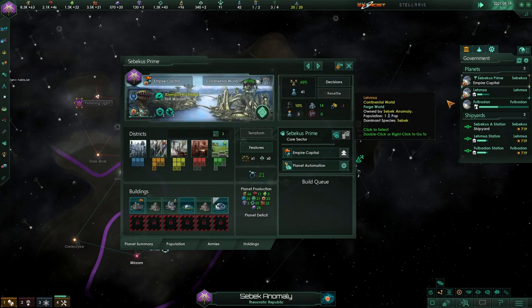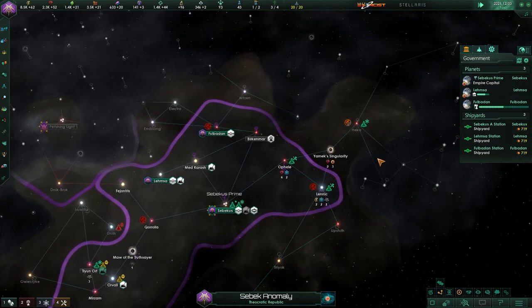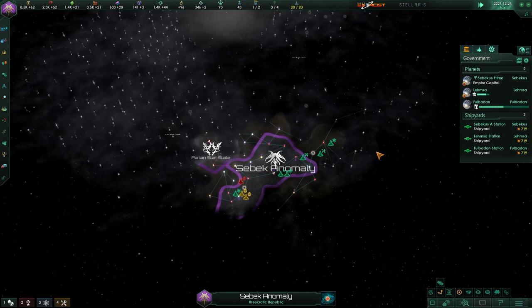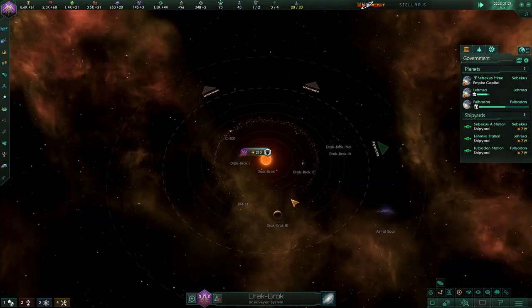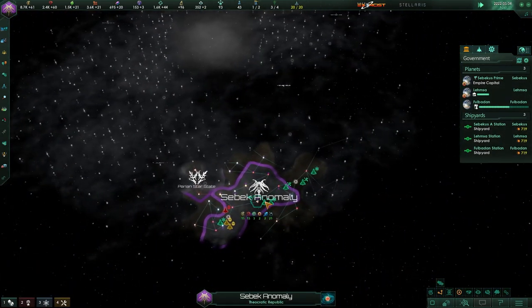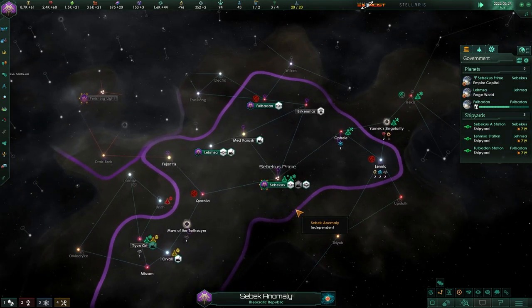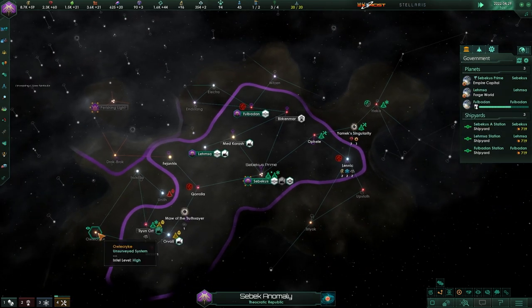That will give us a little bit of a boost in our minerals production from our empire capital — so that'll be good. We've found another world — it's a continental world. It's out here on the fringes, out on the edge. I'm wondering if the Parian Star State owns a lot of this territory here. Like, if they own a lot of this territory we may be boxed in on the end — which is fine, we don't need a lot of territory to get started. The aspirations of the SEVIC are unknown at this point.